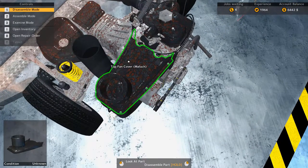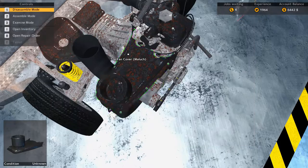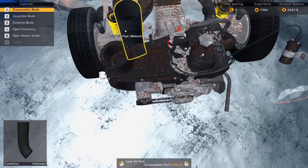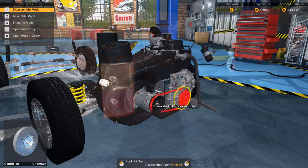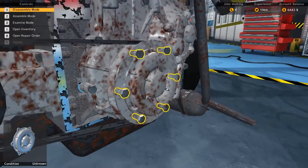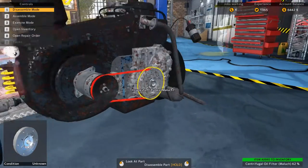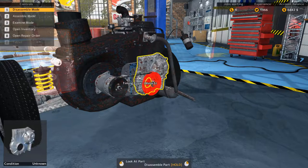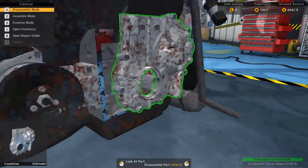We've got the fuel pump off. We still need to get to the cylinder, ignition distributor, spark plug, valve push rod — so we need to get into the core of the engine. That means getting into the timing stuff too. Let's get the oil filter off — we're taking this whole thing apart and hopefully we can put it all back together correctly. Removing the serpentine belt and crankshaft pulley now.